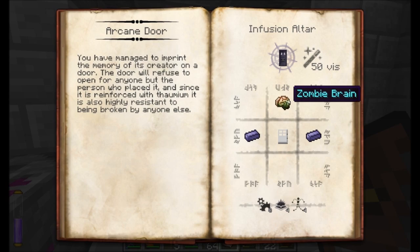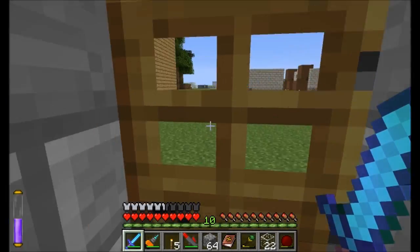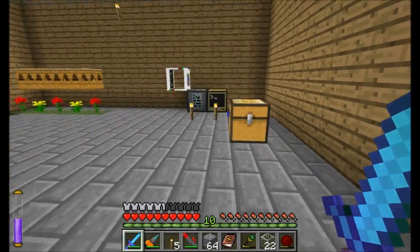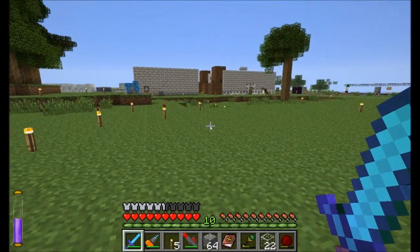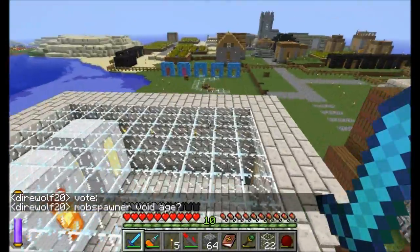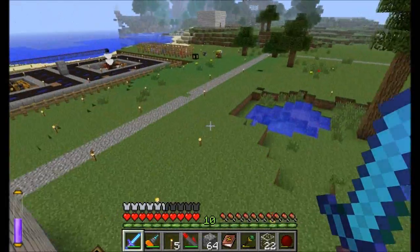I want to make this arcane door. I need a zombie brain? I swear I had zombie brains — I know I had zombie brains. What we need is a zombie brain-making machine room. I'm inches away from creating a new Void Age that's literally just going to be a mob spawner. What do you guys think? Because I know I had zombie brains — I want to know what happened to them.